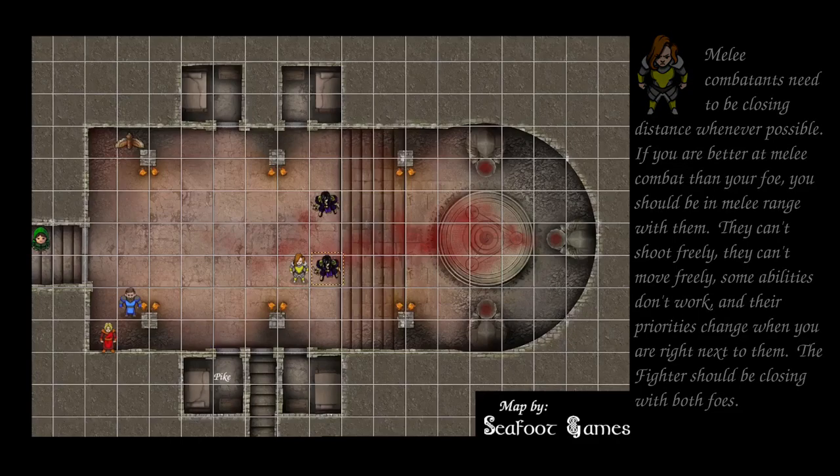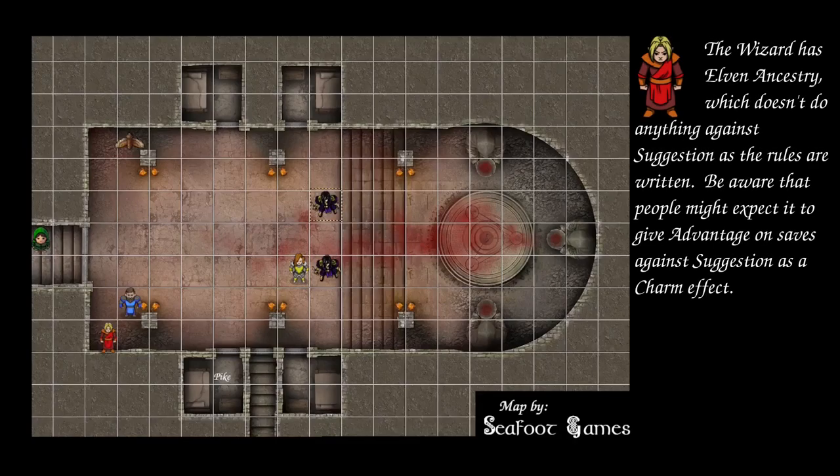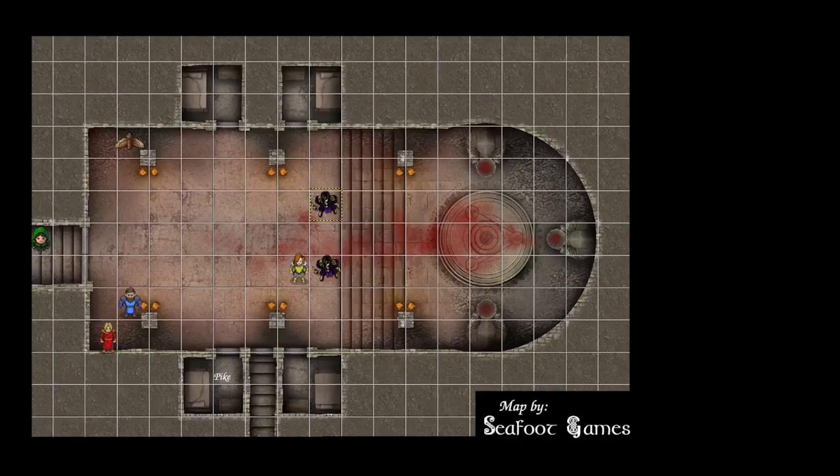The snake folk debate who to target. The fighter is the least effective to charm because the rest of the party has more time to act. The cleric would be most valuable but hardest to charm. Getting inside the door to reach the rogue is what they really want. They go for the cleric again — wisdom save of 13 passes. Second snake folk tries the same — wisdom save of 24 passes. The Owl uses its Help action to aid the fighter.